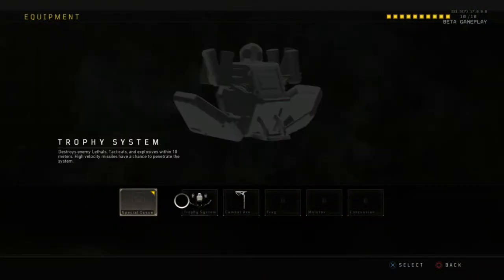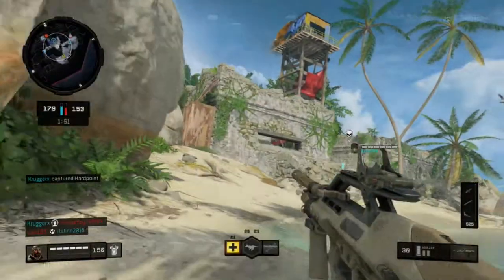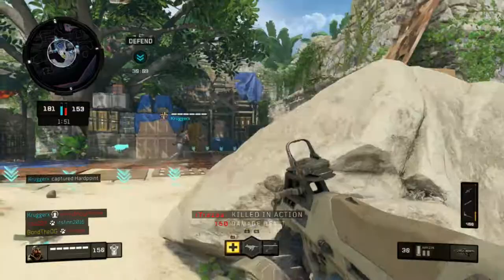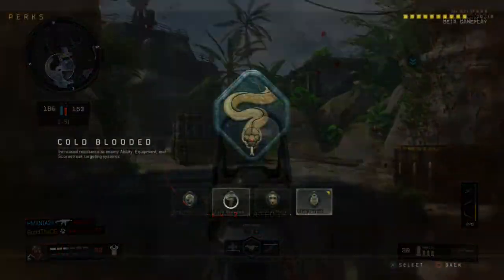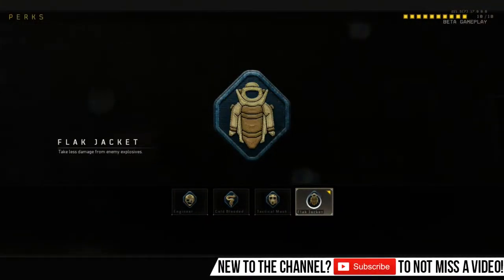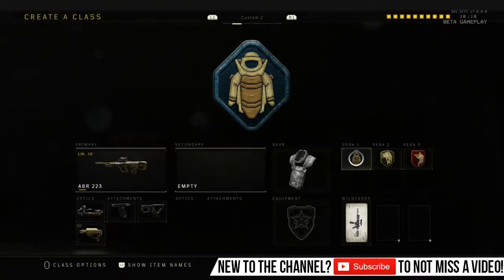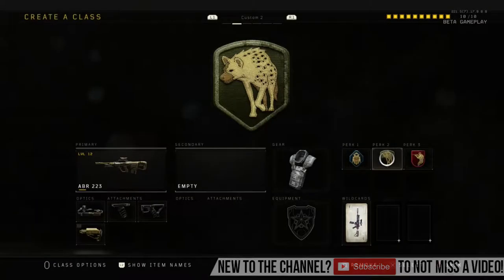For equipment, I haven't used anything, but if you haven't unlocked any attachments yet you could run Trophy System — useful for getting into Domination objectives. Moving on to perks: I recently changed from Cold Blooded or Tac Mask to Flak Jacket. I found it more helpful — Flak Jacket reduces damage from enemy explosives, which really helps.